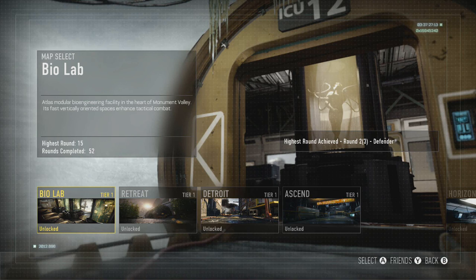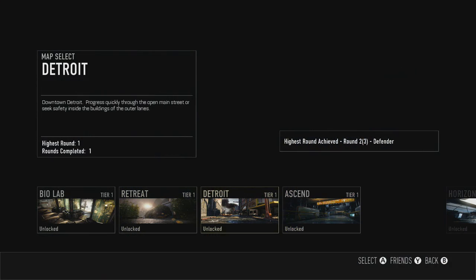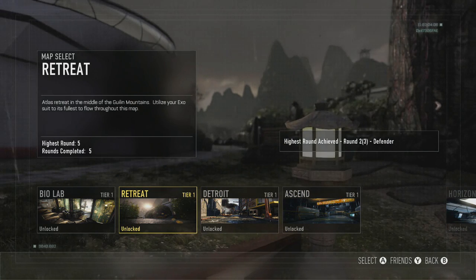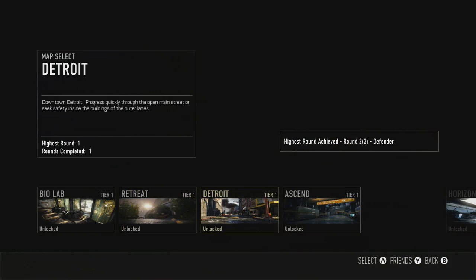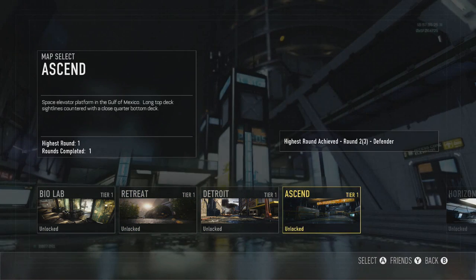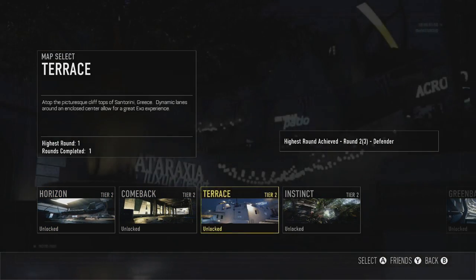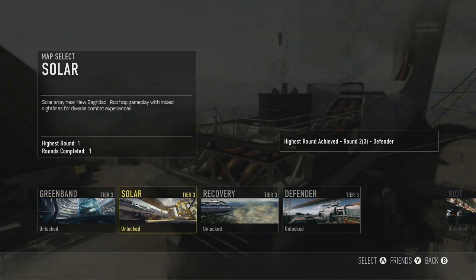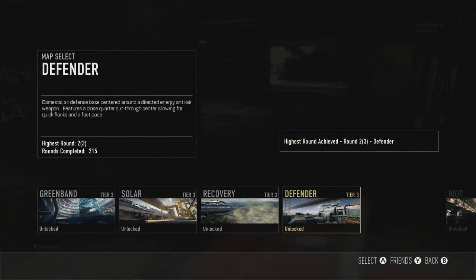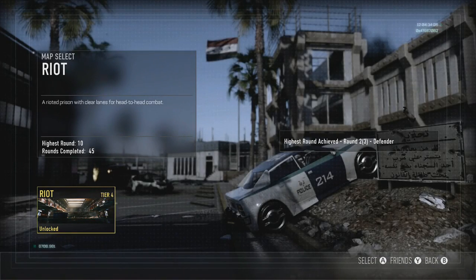To do that, you need to complete 50 or more rounds of Tier 1 to unlock Tier 2. Then you'll have to complete 75 or more rounds of Tier 2 to unlock Tier 3, and then finally 100 or more rounds of Tier 3 to unlock the final map, which is Riot. That will take you a couple of hours at the very least — maybe two to four hours depending on how you go with it. It is a bit of a grind, but it's kind of fun as well, and you will get there eventually.